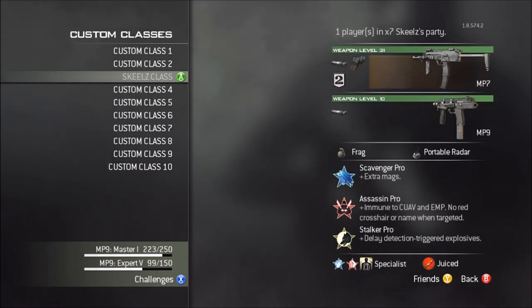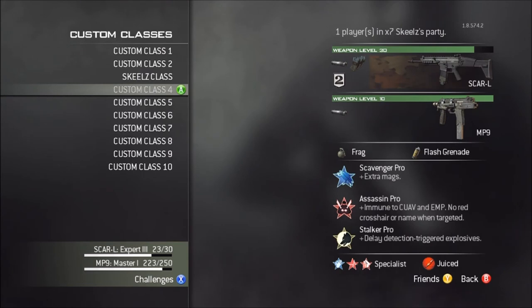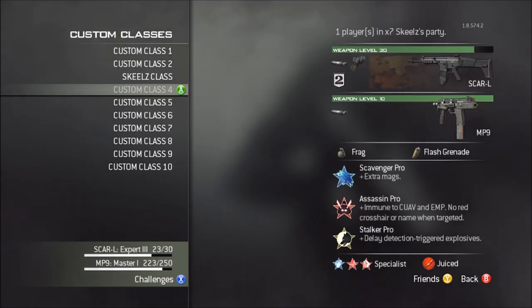This one's the Scar. By the way guys, the best attachments on any gun — I don't care what it is — is Extended Mag Silencer. The only difference for the top part is Flash Grenade instead of a Portable Radar. All the beginning perks are the same, but this time I switch around the Specialist. I have Sleight of Hand, Hardline, and Quickdraw.